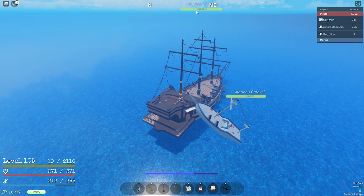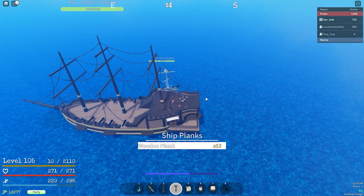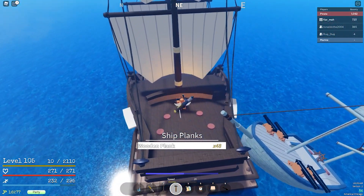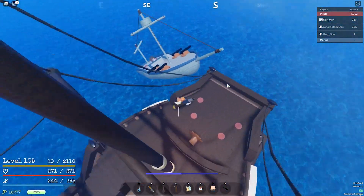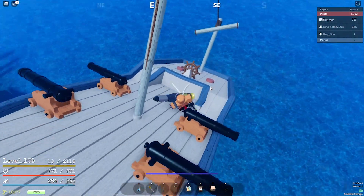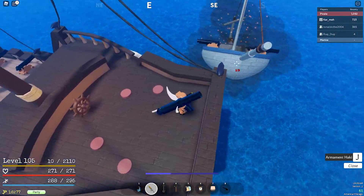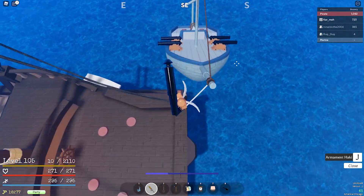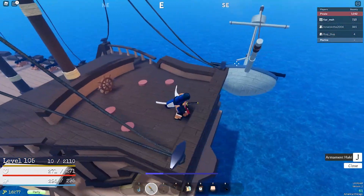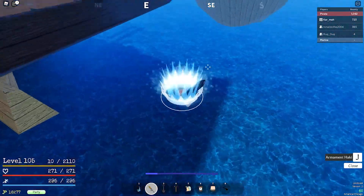I just defeated it — took quite a bit of damage though. You want to repair that right away. That's something you should always have: a hammer and wooden planks. You get wooden planks from killing marines — either the cannoneers or the captain. The captain is the one that drops the devil fruit, so make sure to kill them. I believe everyone gets a chance at the drop, similar to boss drops where anyone that deals at least 10 damage can get it.